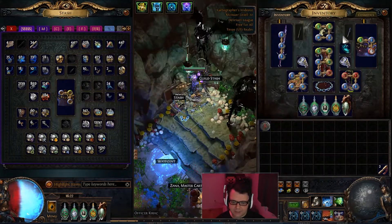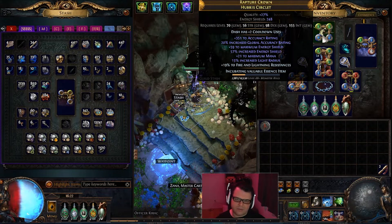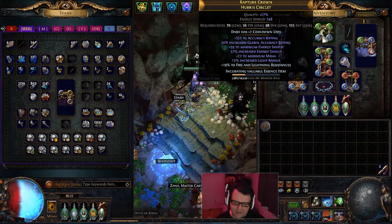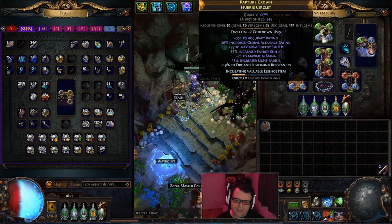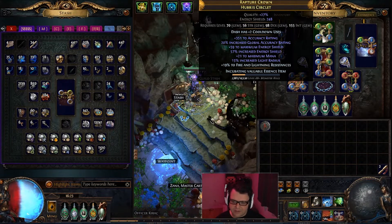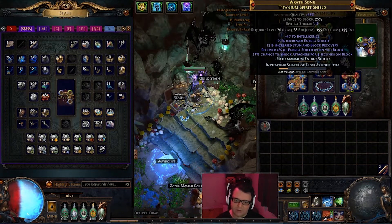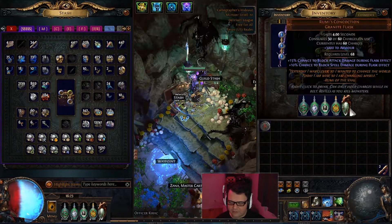We are using Dash — it has two additional cooldowns. I prefer Dash over Flame Dash; I just don't like Flame Dash. Dash with two extra cooldowns is so nice. Although I know I should eventually switch over to the Ice Nova Increased Damage enchant, but those are a little expensive and I don't know how much more I want to spend on this build, because this build is probably around 40 exalts.